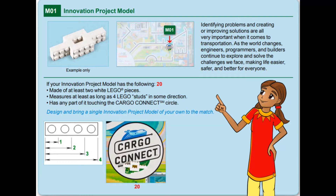The model must be made of at least two pieces and must measure four studs long. To score points, teams must bring their model to the Cargo Connect circle in the center of the table.